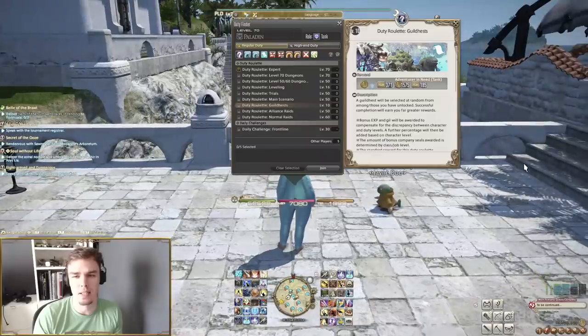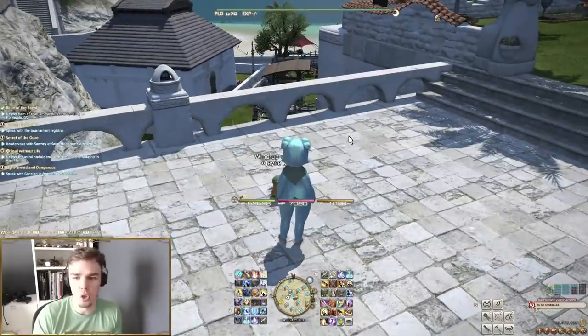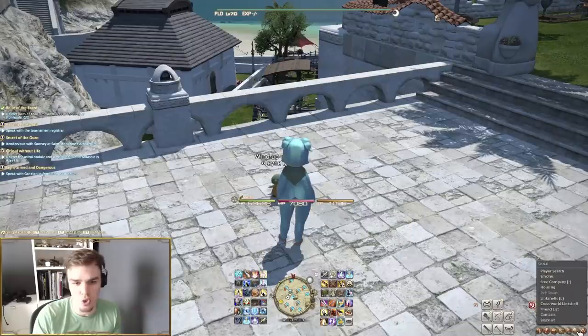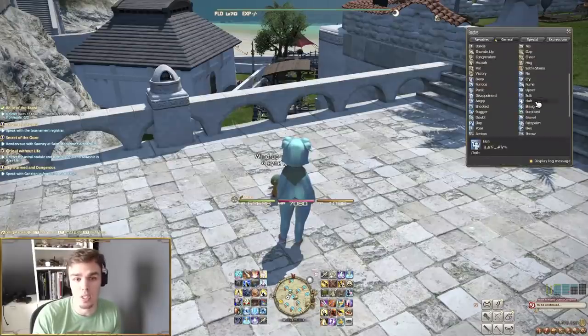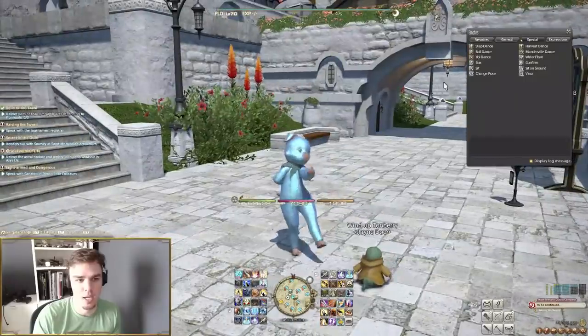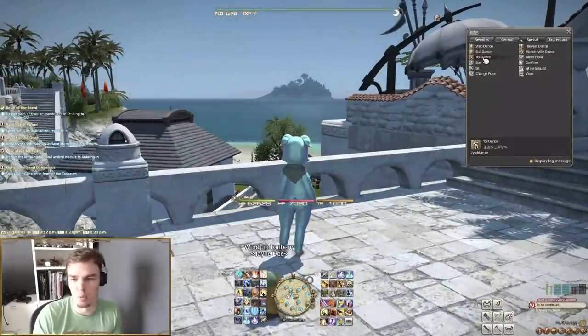Note that Lavender Beds housing district doesn't unlock until level 11 rather than level 5. At level 14, there are city-specific side quests that reward emotes: 'Good for What Ails You' in Limsa Lominsa gives a step dance, 'Help Me Lord of the Dance' in Ul'dah, and 'Saw That One Coming' in Gridania. Emotes are unlocked by quests with little plus signs and are found under the Social tab. I have the step dance, the ball dance, and the Yol dance — which is a bit of a chicken-type dance.